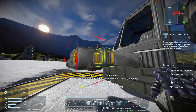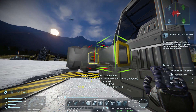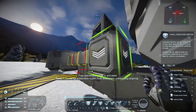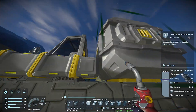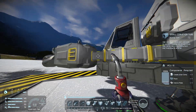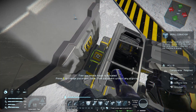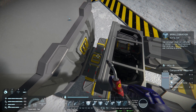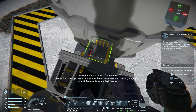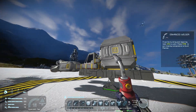With my small conveyor selected I can use the scroll wheel to switch between different types of conveyors. For this I'm going to need a tube to go three blocks along, and a corner to point inwards so I can connect the cargo container and the cockpit with the conveyors. I do the same on the other side, place two tubes, then place a second conveyor on top, and use curved ones to connect to the cargo container and two more to connect to the cockpit.